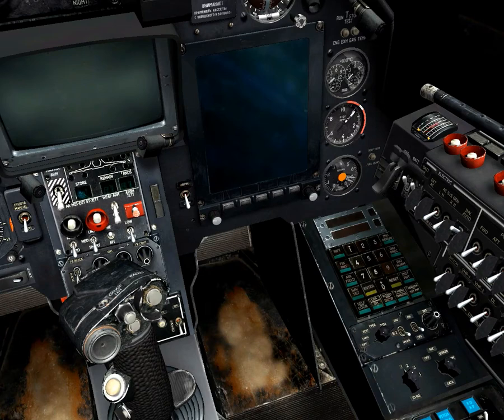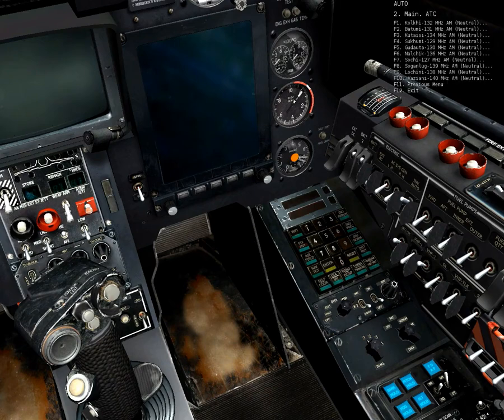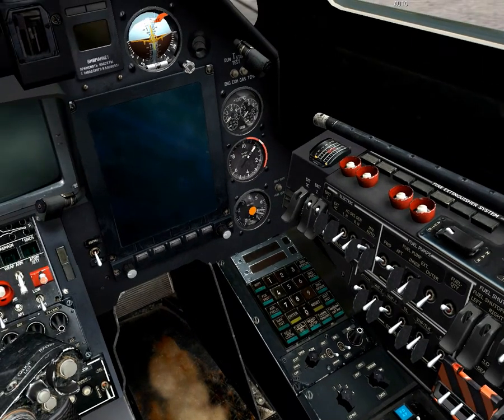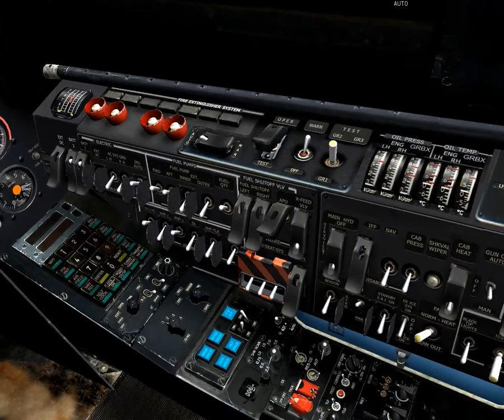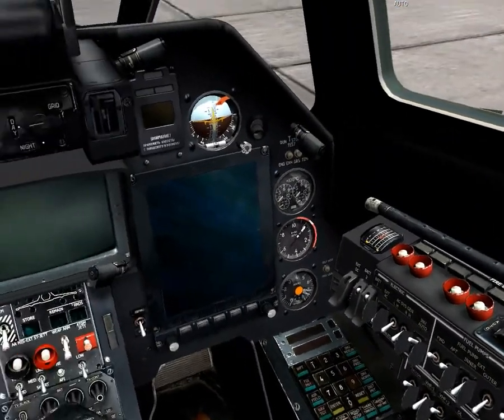First off we need to start the batteries — we flick those on. It recommends you start the intercom up to request startup, which we're actually going to do this time, except we can't because Kobola is not a neutral airfield so they won't let startup anyway. Next we need the fuel pumps forward and aft. The noise is the fuel valve opening. Turn the fuel quantity meter on, and we shall start the APU by pressing the start button. There we go, the APU starts up.